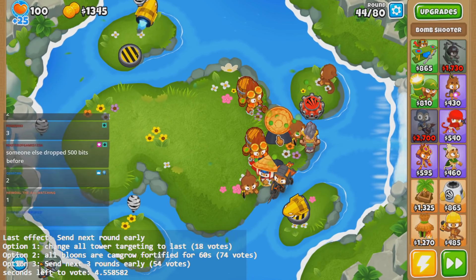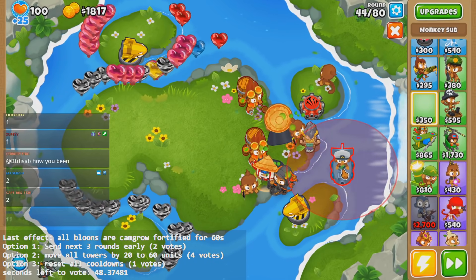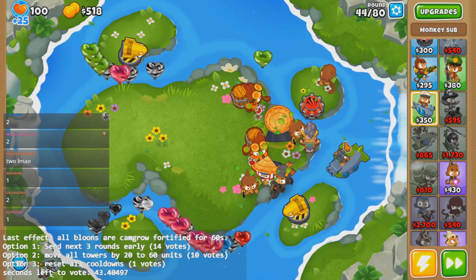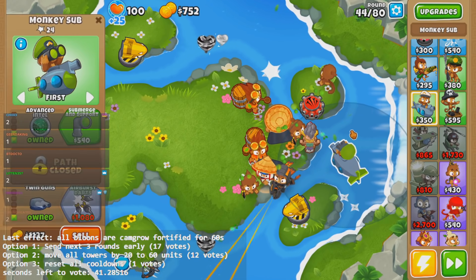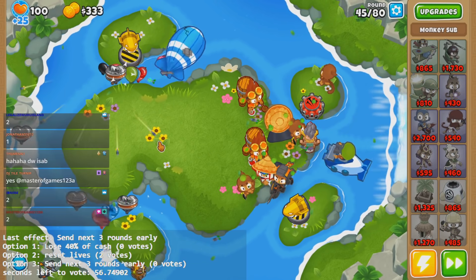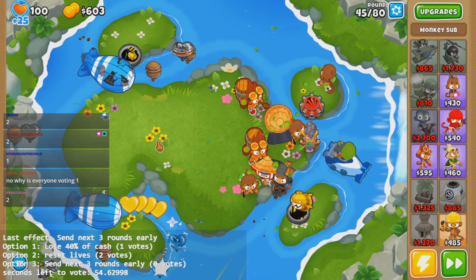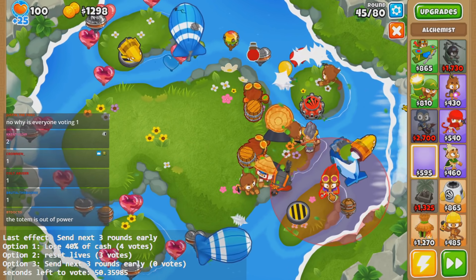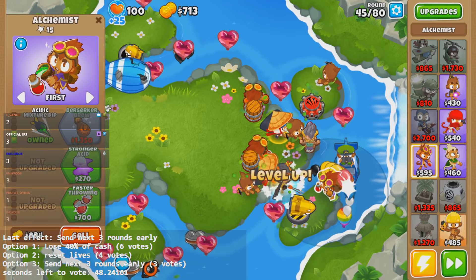Crap, I don't know what to do. Let's get subs at this point — subs will never fail us. We have a lot of camo rainbows. How could I forget sub Alp on this map? Perfect. Another Moab — this is not normal. Are the Bloons going up a rank? I swear to God, they are. I think that's one of the mod options.